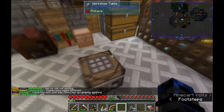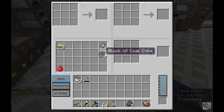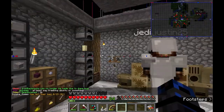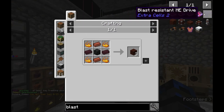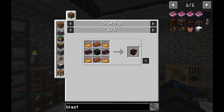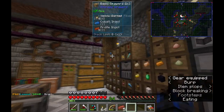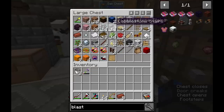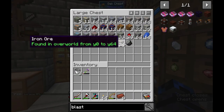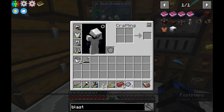How much do you need? I need 2 more pieces. Because you need 9 blocks of it. Oh, okay. So we need 27 of it. So we need 18 bricks, right? Because we need to make 9. So we need 18 bricks. Do we have 18? We've got 5. I think we have 6. So that means we need 12 more. I have 4 more clay here. I've got 4.